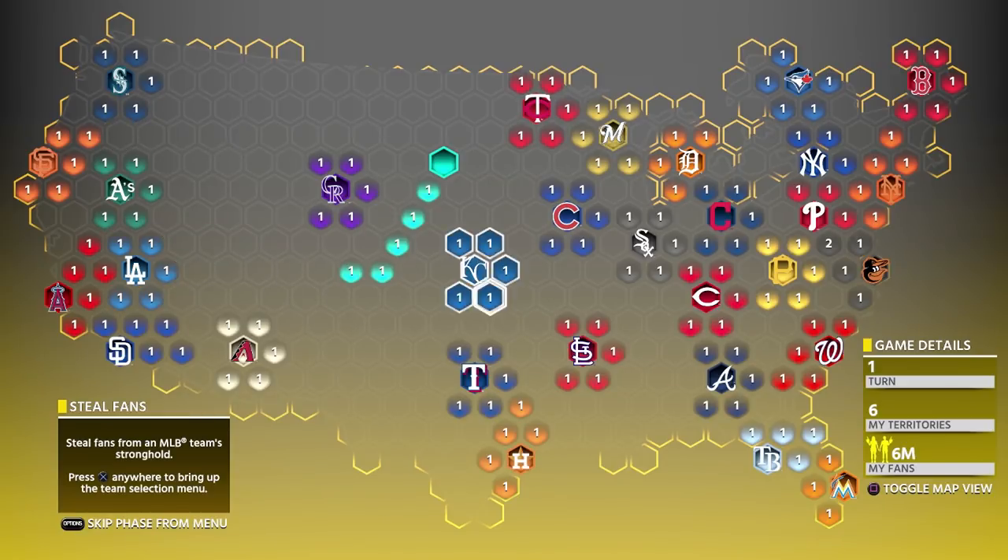You'll likely have to play the Dodgers' stronghold on Legend, since you'll only have about two fans versus their 14. This was one of the few times I actually lost early on. Key tip for playing the Dodgers: they have a lot of lefties like Kershaw, Rich Hill, and Alex Wood. Stack your lineup with all righties, because more likely than not you'll be facing Kershaw or one of those lefties.